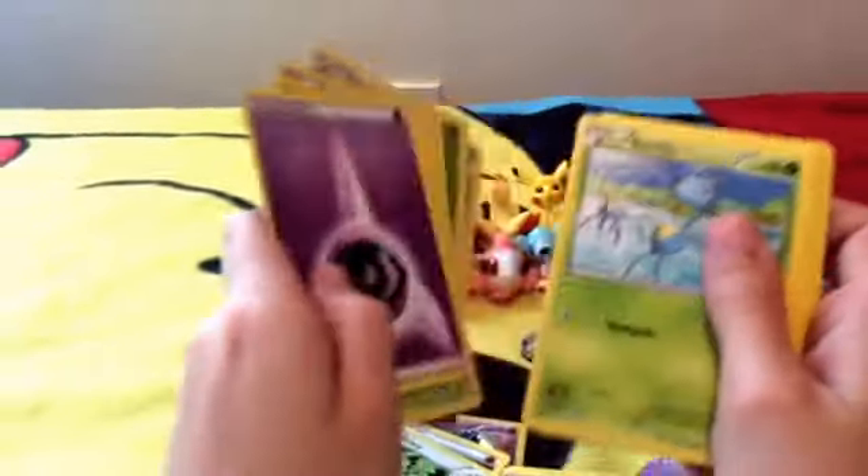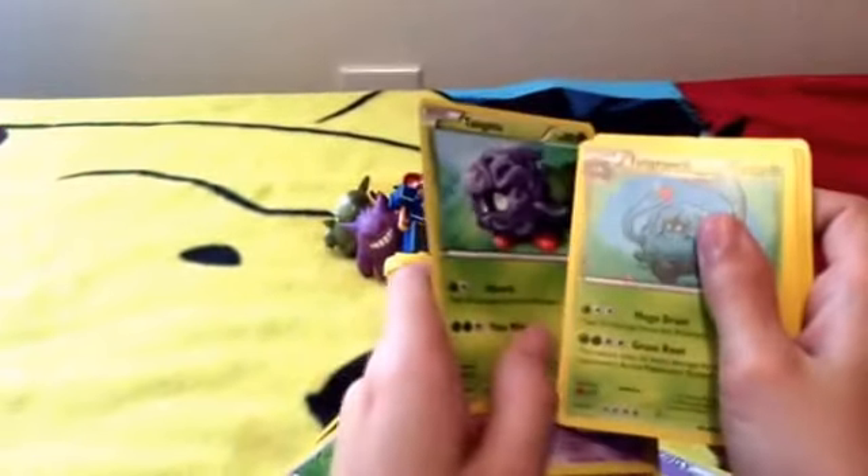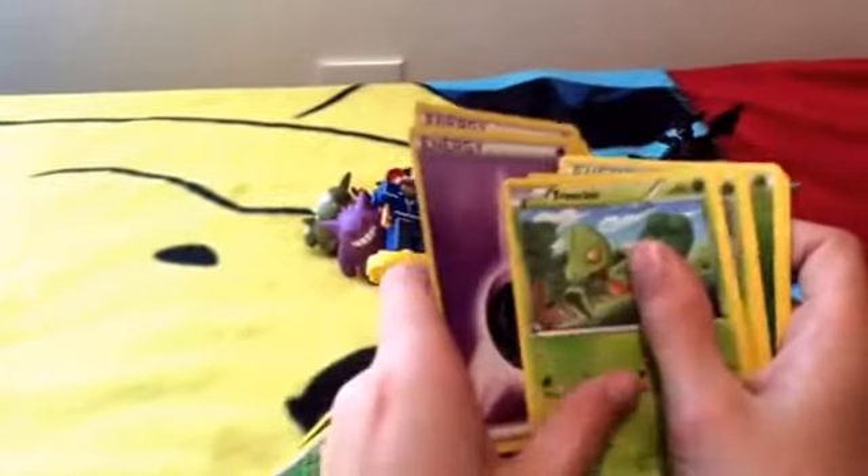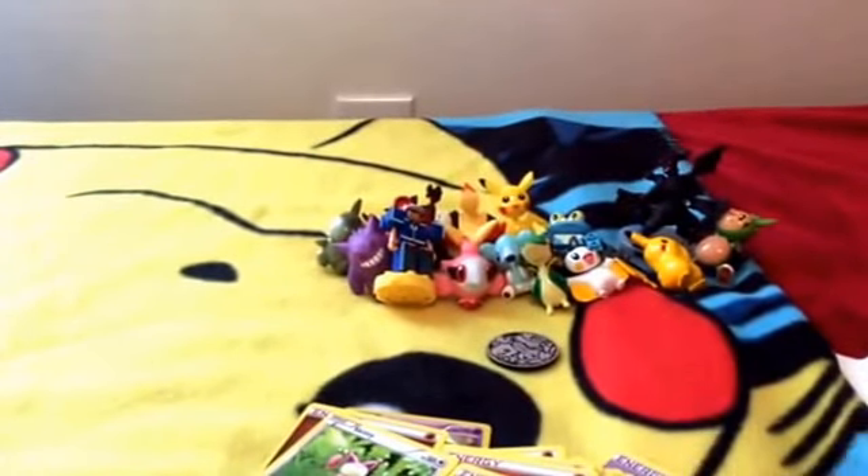Grovyle, Treecko, Energy, Swampert, Potion, Latias, Tangela, Tangrowth, Lotad, Energy, Energy, Energy, Treecko, Lombre, and Grass Energy. So that was a pretty good pack. I like the Latias and Latoyas — I don't have those.